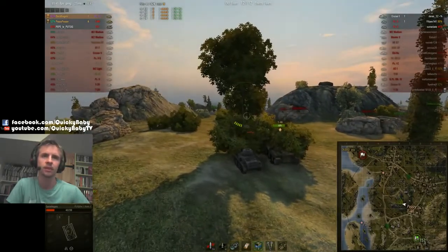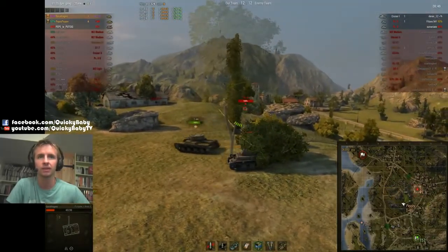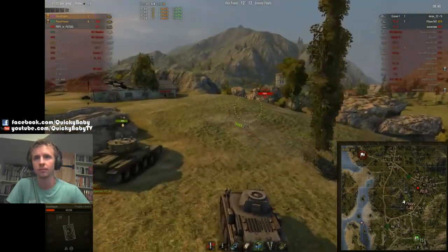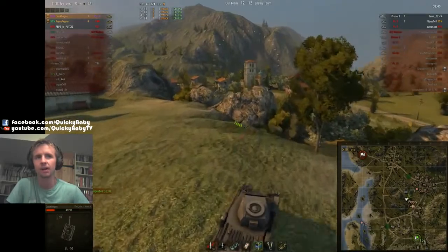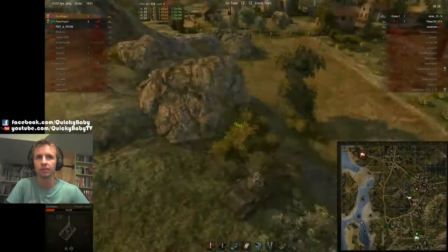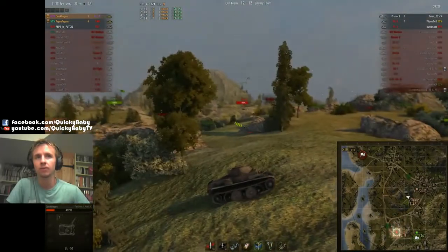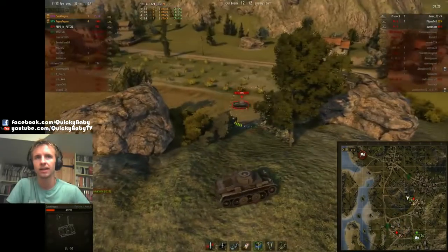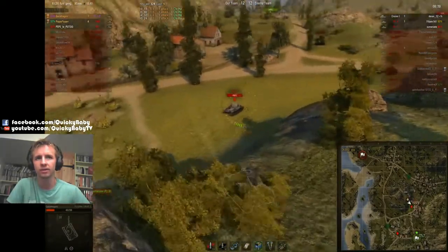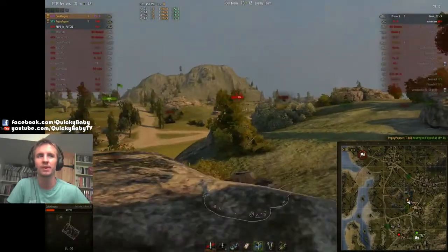So right now I reckon we're getting flanked. I ping the map there telling Peppy I think they're going to come from there. But fortunately we get our spot off. I say let's go after him, we can get him. It's a PZ-2. So I poke out to try and get a respot, but I don't get it so I pull back. We find out where one of their PZ-2s are. Fortunately this little light tank does have quite good gun depression for a German tank, and I start to unload. That's just domination. But then Peppy comes in for the kill steal.